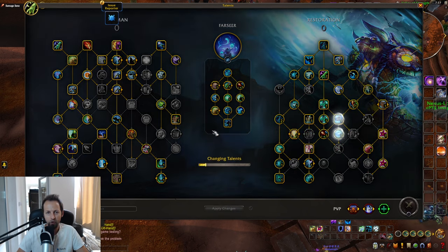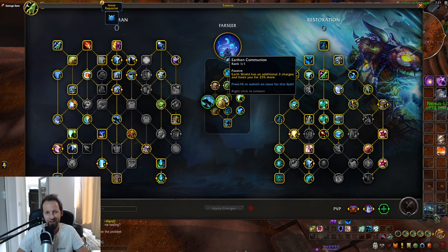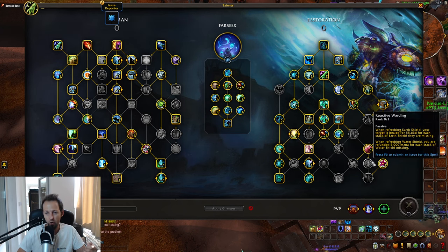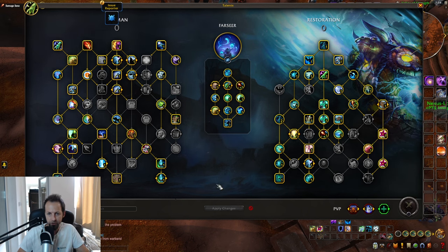I'll paste the Farseer build in the description as well, though the import may not work. You do have some wiggle room — maybe invest some points into Mana Tide Totem for the extra Healing Surges. For Farseer Shaman specifically, I'd recommend having Elemental Warding, since there's a talent that increases the number of Earth Shield stacks, giving extra healing when you renew Earth Shield thanks to the Reactive Warding talent. Those are my initial thoughts on how both builds are going to look.